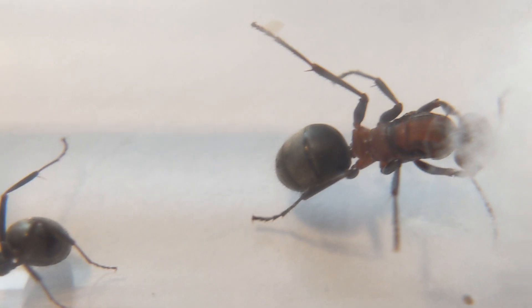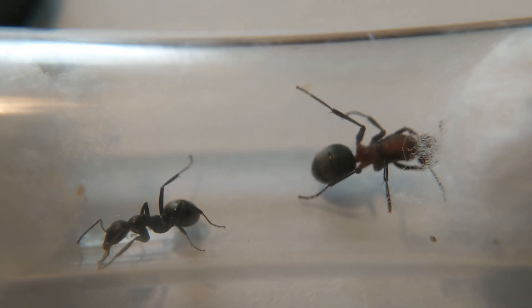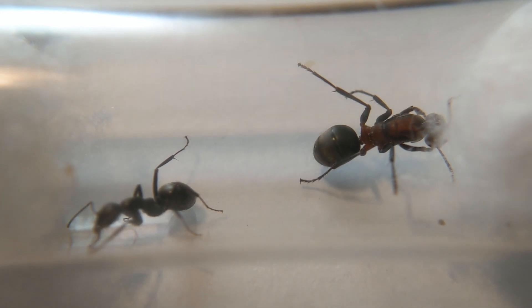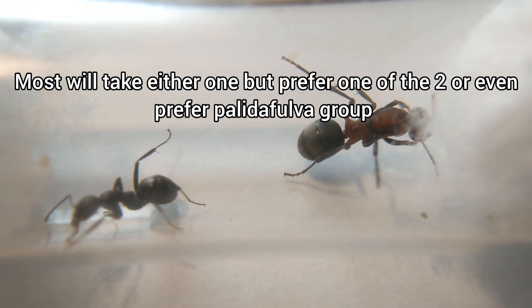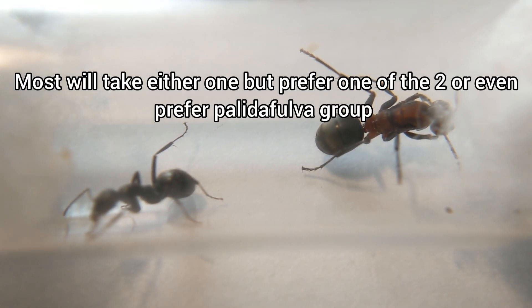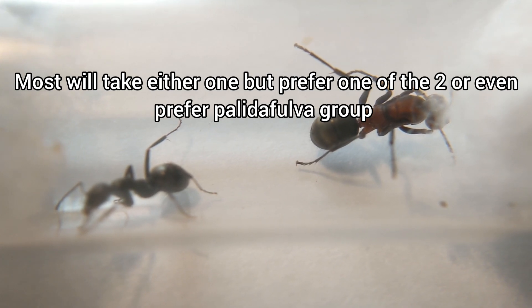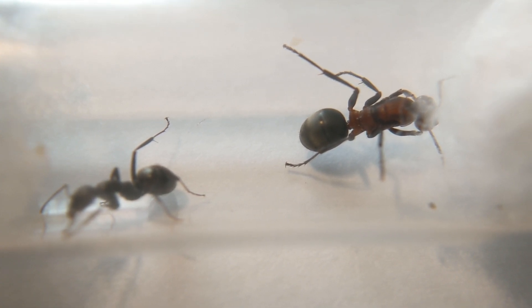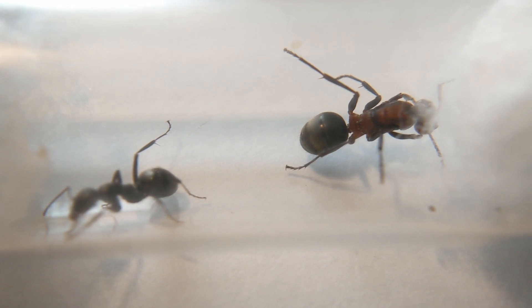Others, like the Slave Makers, oftentimes fly in July and August. So just make sure you know what time to catch these ants. You're going to have to locate a colony of one of the host species. Most species, as I said, are normally universal, either taking just Fusca or just Neogagates group, but some, like these ones here, will take all of them. They're pretty much universal in the species that they will end up accepting.